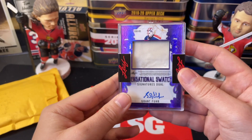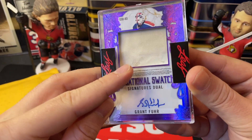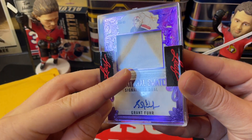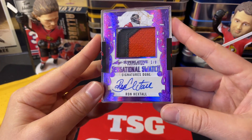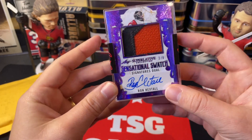What a crazy card. I don't know what part of the jersey from Grant Fear that is, but you can even see there's like some sort of rip or something in the fabric. That is such a cool card — Leaf has some awesome stuff.